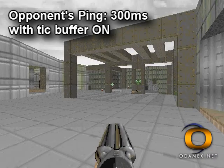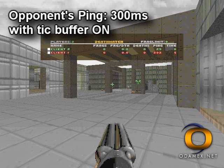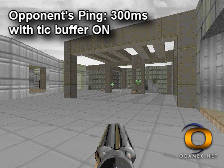In Odamex 0.6, server administrators have access to the SV_tickbuffer variable, an option that buffers a player's movement and smoothly moves the player about. This prevents the appearance of other players warping, as well as ensuring the unlagged latency compensation is accurate, even under the worst conditions.